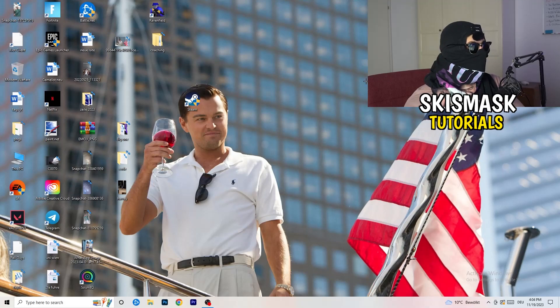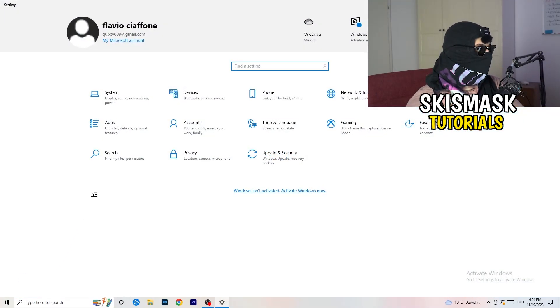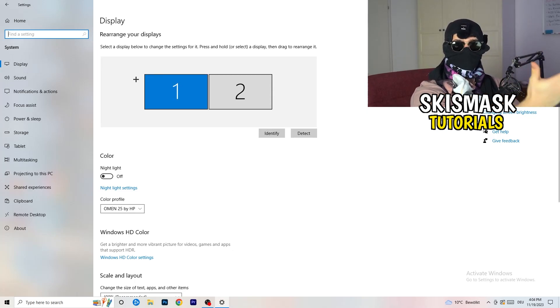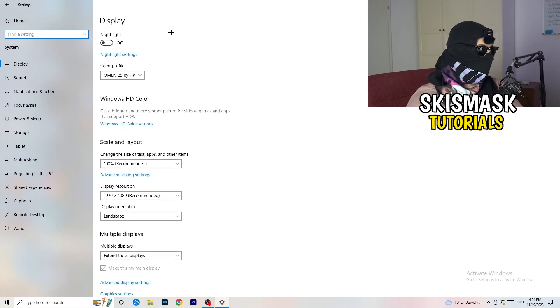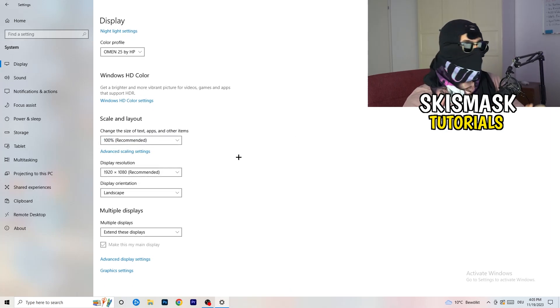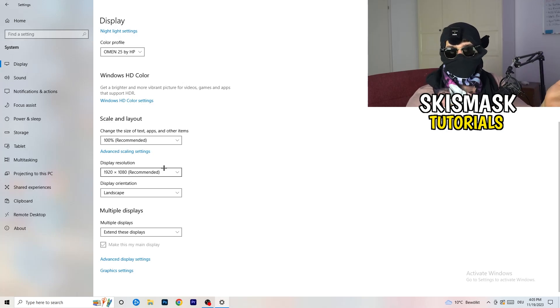Open Settings again — Windows key, then Settings — and go to System. Identify which is your main monitor. Once identified, scroll down to Scale and Layout. Change the size of text, apps and other items to 100% as recommended. Display resolution is really important — it should match your in-game resolution. If in-game you're using 1920x1080, set your monitor's display resolution to match, or vice versa. Keep both the same.